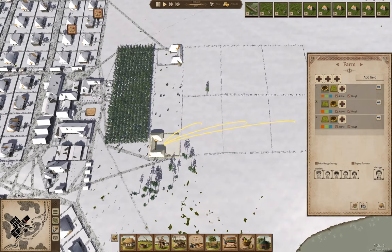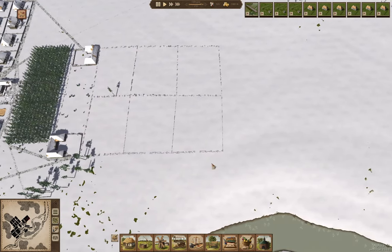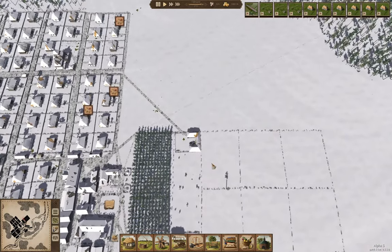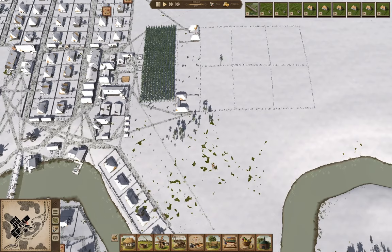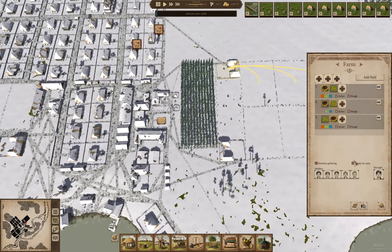We've got three fields active there — three fields active there. Maybe I want a fourth field on both of those. I think they can probably hack it, but ultimately we're going to want to supply oxen here.